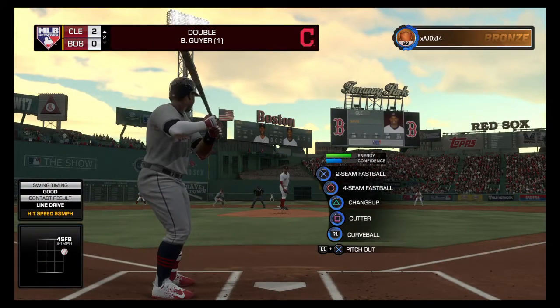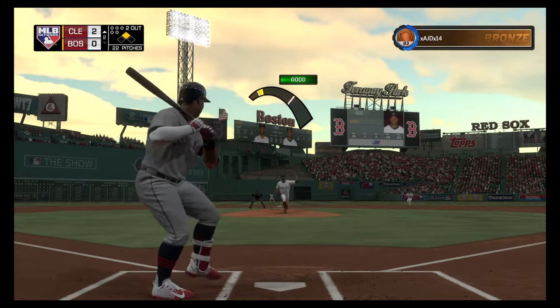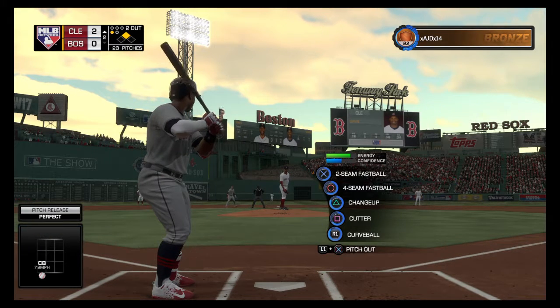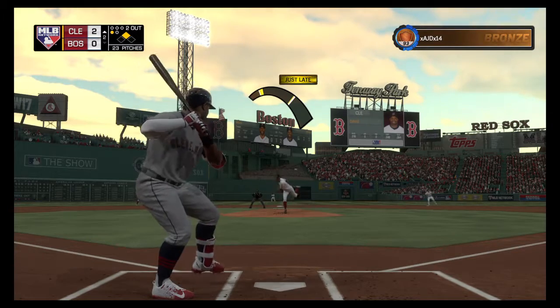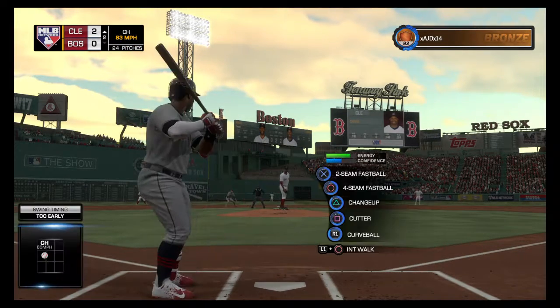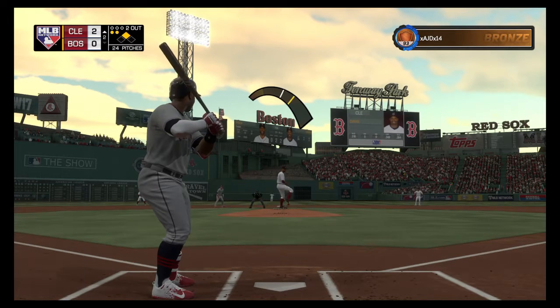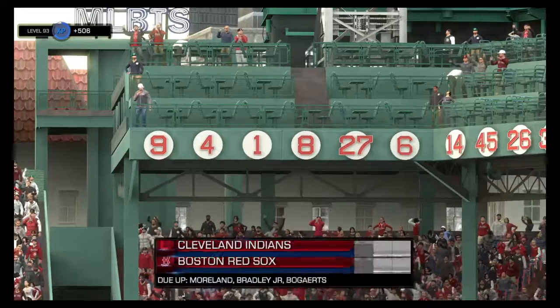A runner in scoring position with two men gone — stepping in is center fielder Rajay Davis. Here's a called strike to the 36-year-old veteran; it's nothing and one. Davis swings and misses on a good pitch there, falling behind 0-2. He's made two tough pitches — he's got a runner at second base, and now he doesn't, and we'll have to leave it there.